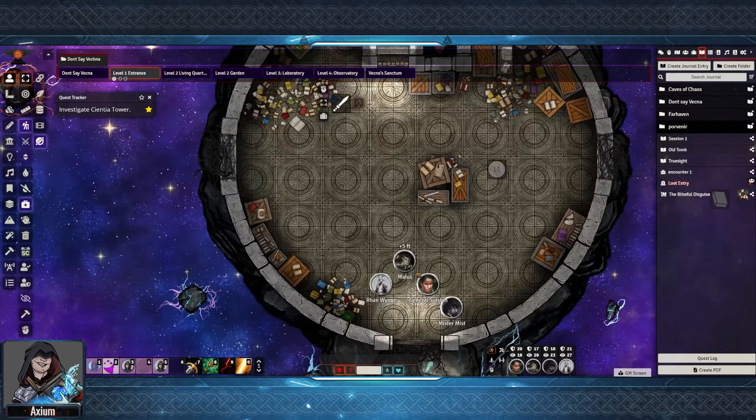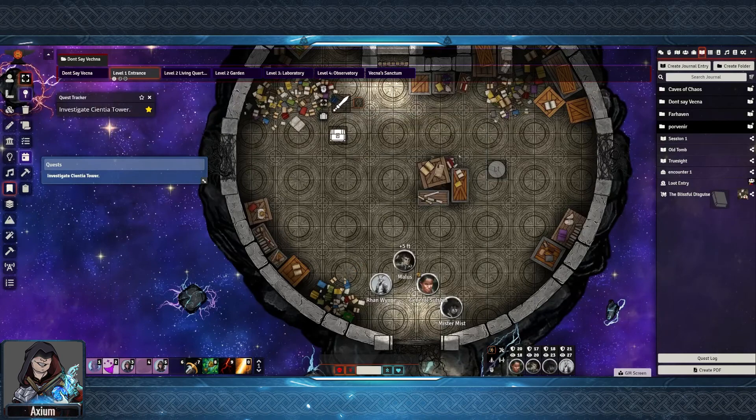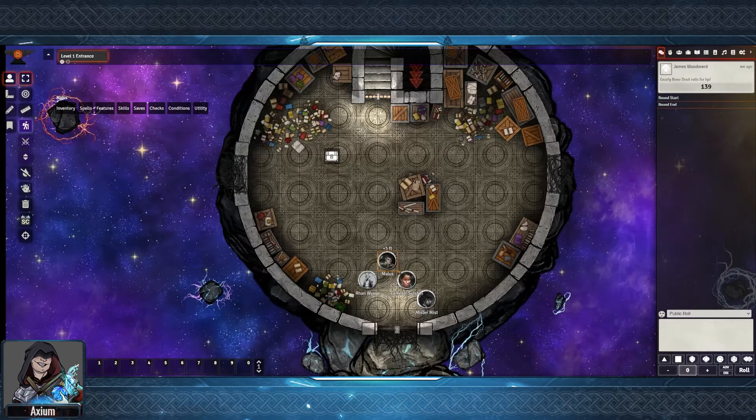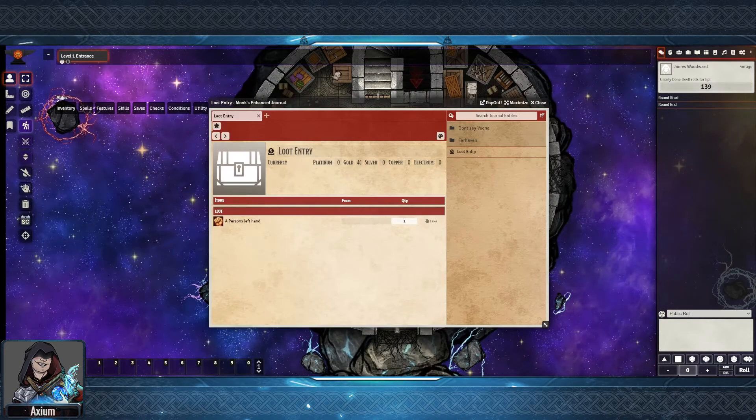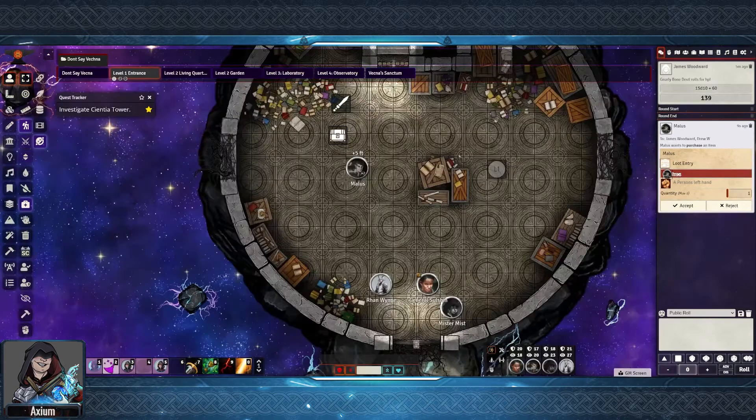We've now got a new loot entry, and then what I can do is drag that onto the battlefield and update the note. This loot entry will now be visible to my players. Looking at this from one of my players' views, they can now move to the chest, double-click on the chest, and they can see the items available. The player clicks take, and now we can see that there is a dialogue request that they want to take the item. Back on the GM's screen, I can now see that they are asking for the item. I can hit accept, and then the item will be transferred to the player.